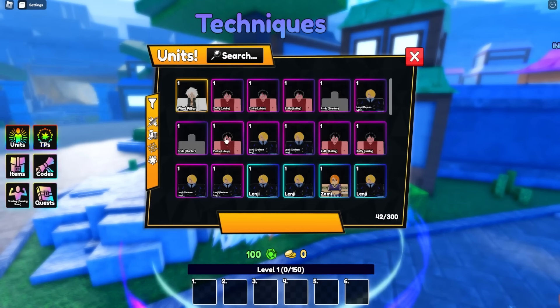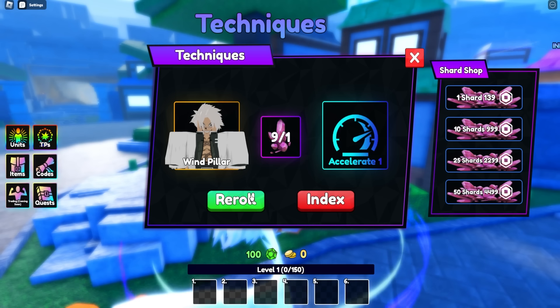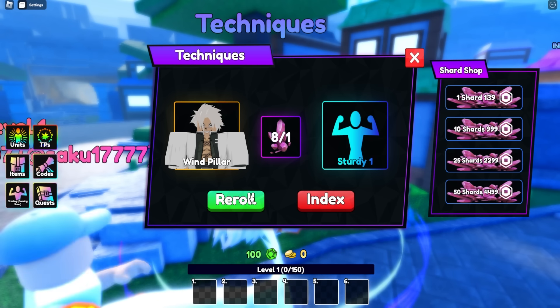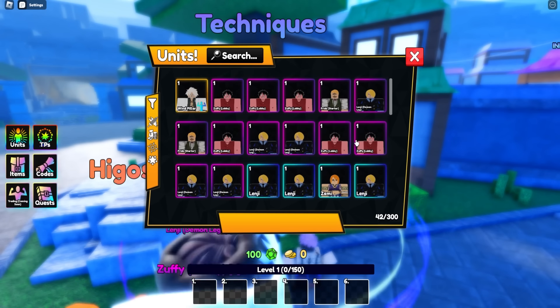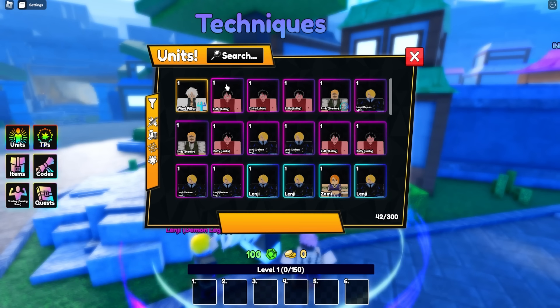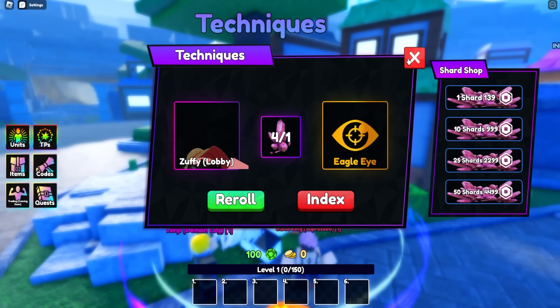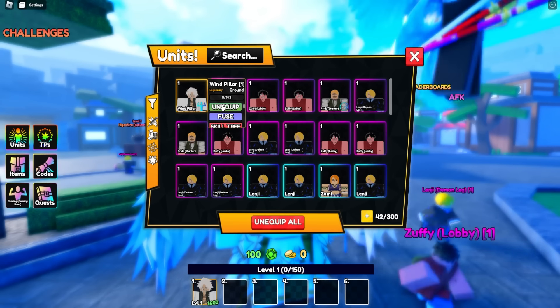Let's check out the re-roll system. We go to Techniques, select Wind Pillar, and re-roll — we got Accelerate 1. Re-roll again: Sturdy 1, Sturdy 1, Sturdy 2. We'll leave it at Sturdy 2. Escanor gets Pride Starter with Accelerate 1. Then on Luffy I got something called Eagle Eye — pretty solid.